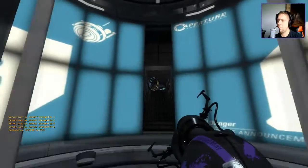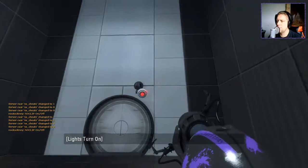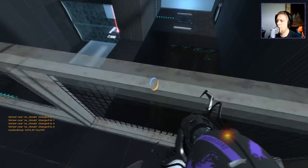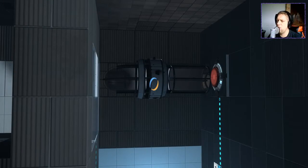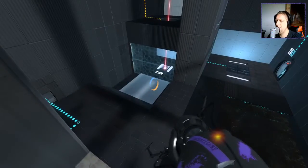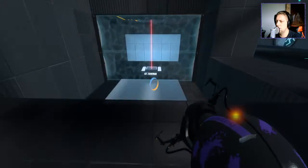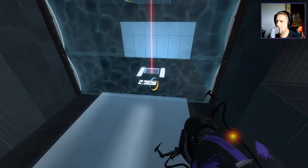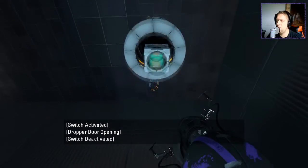Alrighty then. Let's see what we've got here, shall we? Well, straight off, I don't like cameras. And I can use the camera to do this — not that I really think it's going to help that much. So something is going to come through there, hit the button, and we are going to exit. Laser through there, I guess. Let's go over to here — get us a cube, make sure it's all ready for us when we get over here.